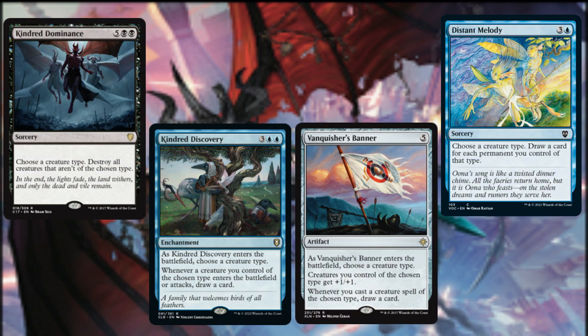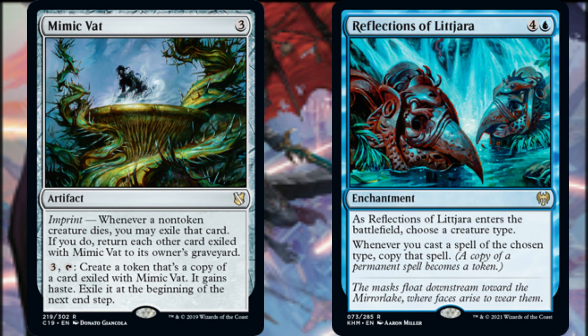For more tribal-specific synergies, Kindred Dominance rids the battlefield of all non-Demon creatures, paving an even easier path to victory. Kindred Discovery draws us a card whenever a Demon enters the battlefield under our control or attacks. Whenever we cast a Demon creature spell, Vanquisher's Banner draws us a card and provides another anthem effect for our demons. We can also cast Distant Melody and draw a card for each Demon permanent we control. Whenever a non-token creature dies, we may exile that card through Mimic Vat's imprint mechanic — we may pay three and tap Mimic Vat to create a token copy of an imprinted card that gains haste and is exiled at the beginning of the next end step. Since our demons are inordinately strong in combat with powerful activated or triggered abilities, these hasted token copies let us experience the best of both worlds.